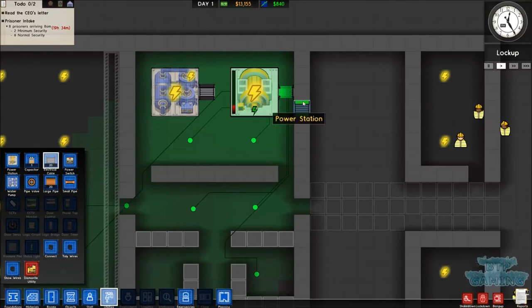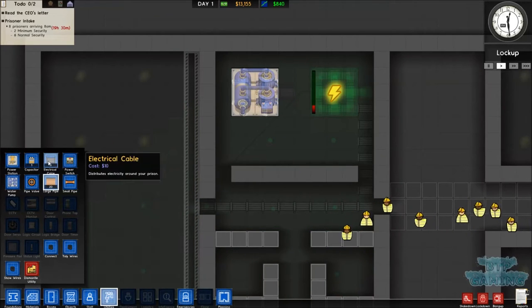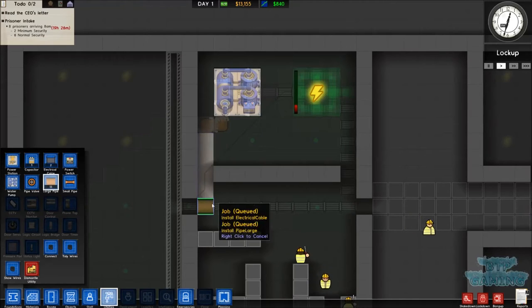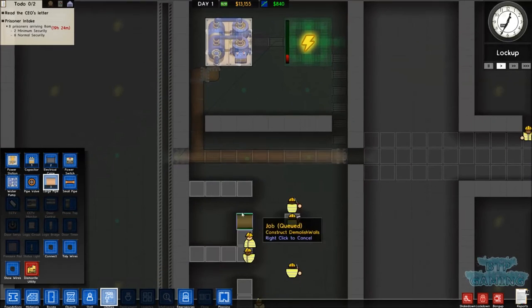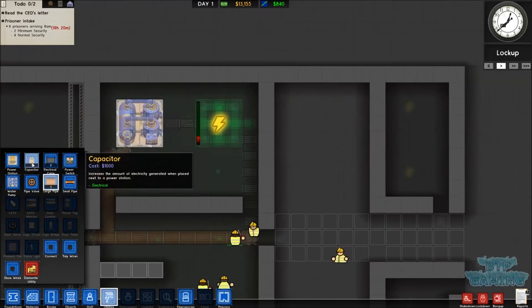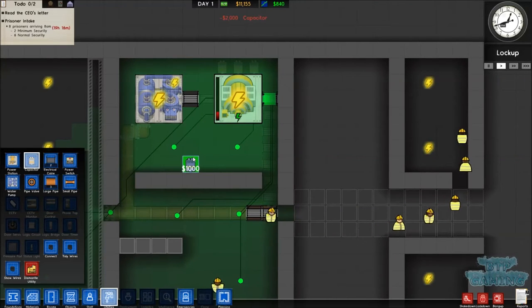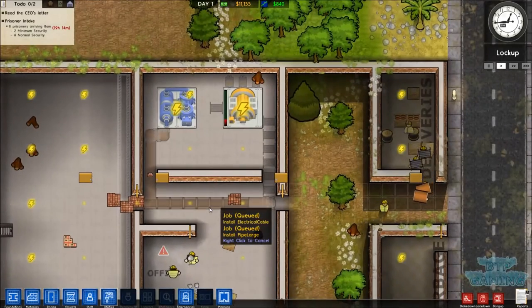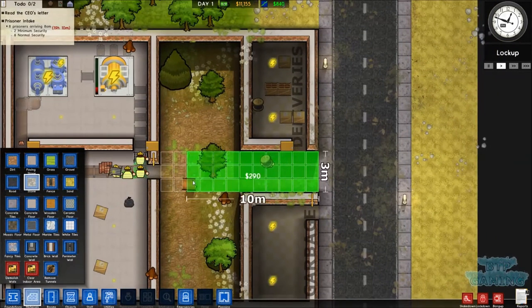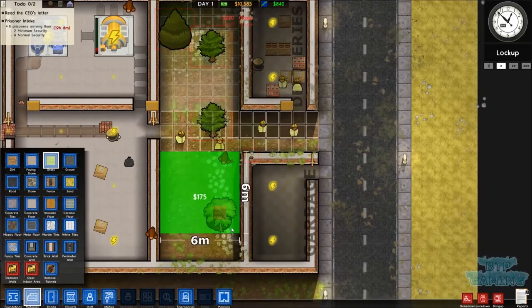We'll go to utilities as well - we'll run the power cabling into the main hallway and along. What we'll do is with the power, we need to put it there so the generator goes to the pump. We'll run the pump out and run into the main hallway, so the main hallway is now generating power and also getting water. We'll get a capacitor, which basically makes our generator generate more power. Not much else we can do on utilities, so we'll come out of that and go to materials and put a stone path in. Even though our prison's not finished yet, we kind of want it to look good - we want it to shine.